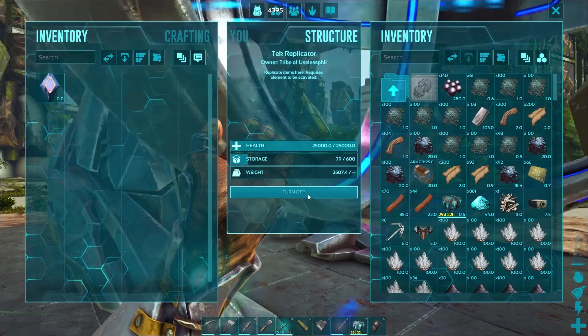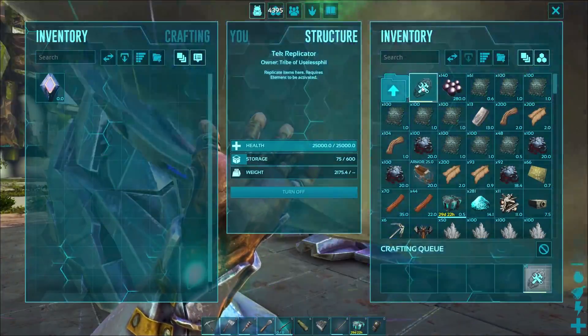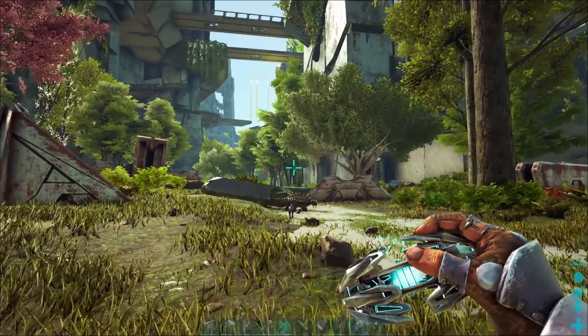It's a simple matter of just turning on the Tech Replicator and producing some of these bad boys. Once you've crafted the Tech Gravity Grenade, simply put it into your toolbar to equip it.